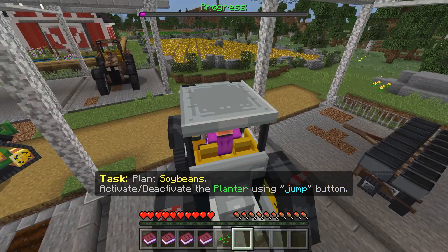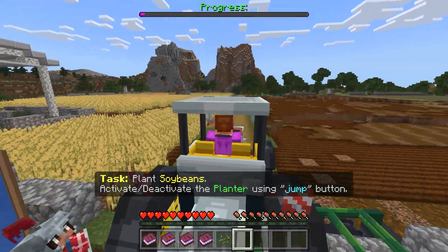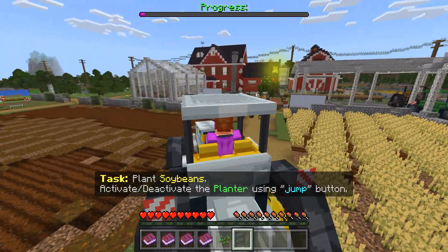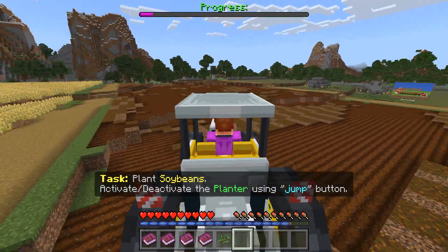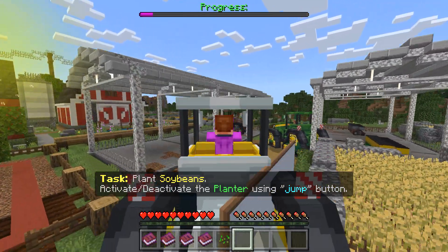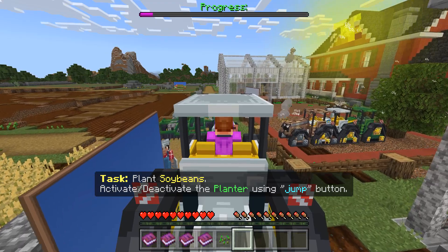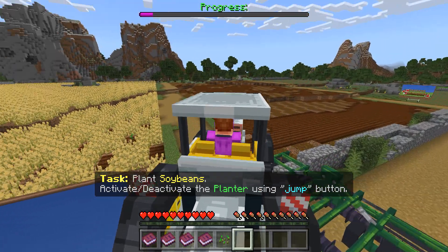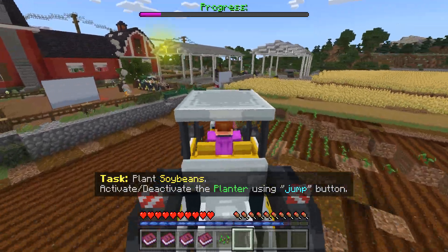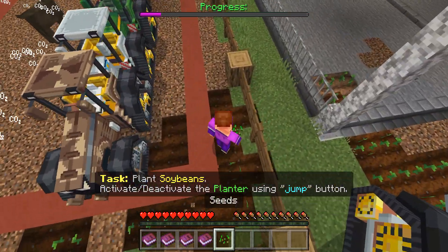Oh there we go, got it! 'Plant soybeans.' Alright, soybeans — so soybeans is over here, right? Let's see, is this the right one? No, not that one. What do we need to do? It says 'plant soybeans' — task: plant soybeans, activate/deactivate plant by using the jump button. How do we do that? Where do we get the soybeans?